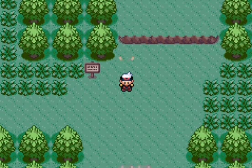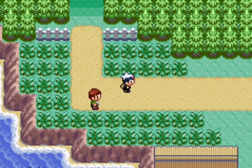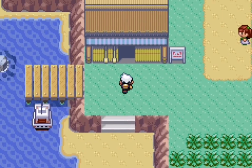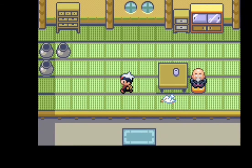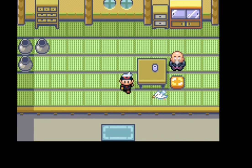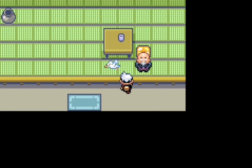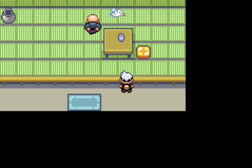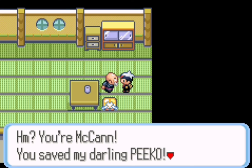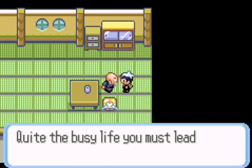I don't like catching an HM slave just to do that, so let's go to Mr. Briney's cottage here and get him to sail us. You have to talk to this old man here to get going. Now that we've got him, let's go sail to Dewford.